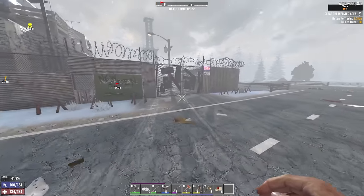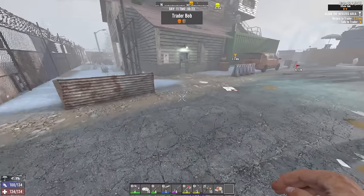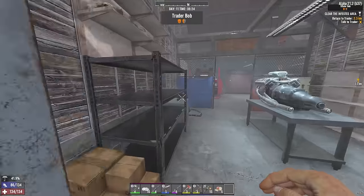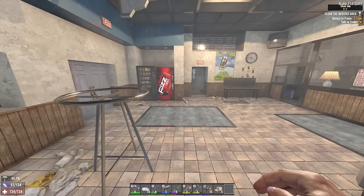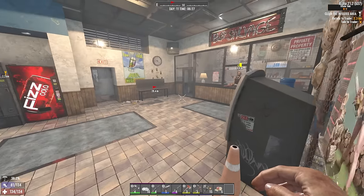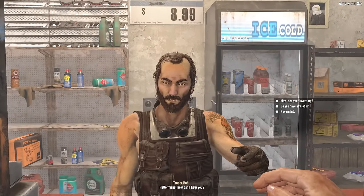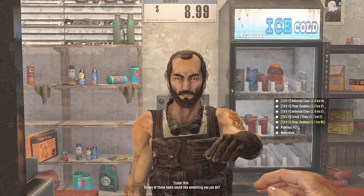Hello and welcome back to 7 Days to Die. Let's go and see if this trader has a reward for me from last time. I can't remember if you're allowed to hand in any old quest to the same copy of the trader. Like, this is Trader Bob. I'm technically supposed to hand in this quest to this Trader Bob, but can I do it to this Trader Bob? No I can't. Okay.